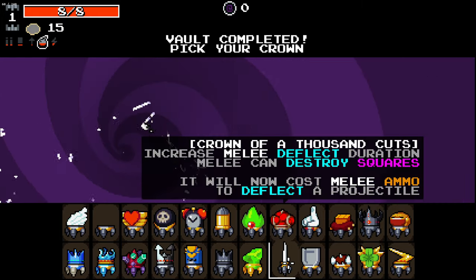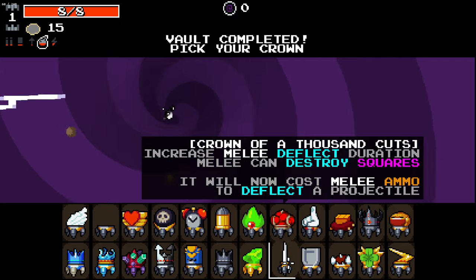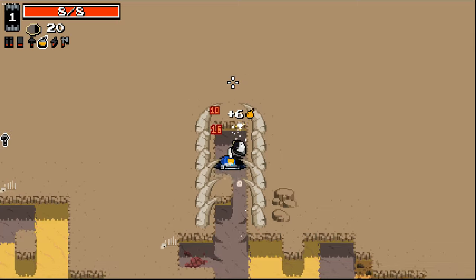What is this? Crown of a Thousand Cuts. Increase melee deflect duration, melee can destroy squares, and it will now cost melee ammo to deflect projectiles. That sounds intriguing to me. Why not give that a go?